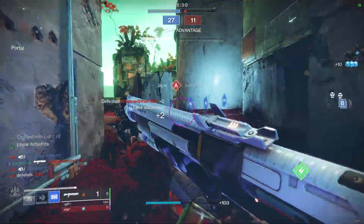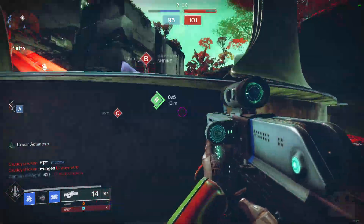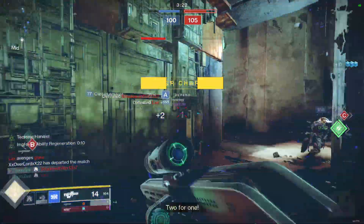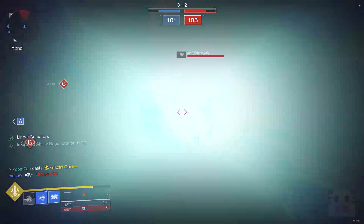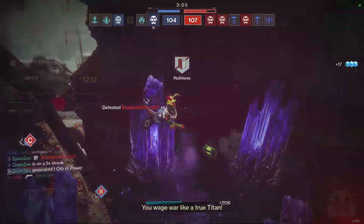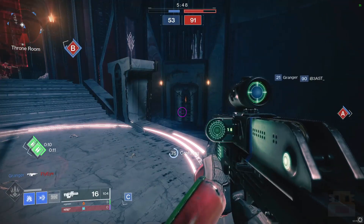Moving on, let's talk about gameplay, because the way you use this build is often just as important as how you build it. To reiterate, this is an aggressive build based on using your superior slide to shatter your wall grenades and speed around the battlefield. It's a very simple premise, but it's very easy to pull off and does a lot of damage in a decent area. When you see an enemy at a choke point, block your path with your wall grenade and just slide through the wall. The shatter damage will kill multiple full-health guardians around you, and on top of that, breaking those stasis crystals improves your grenade regeneration. And there you can see the cycle: throw your grenade, slide through it, kill everybody around you, and get more grenade regeneration.